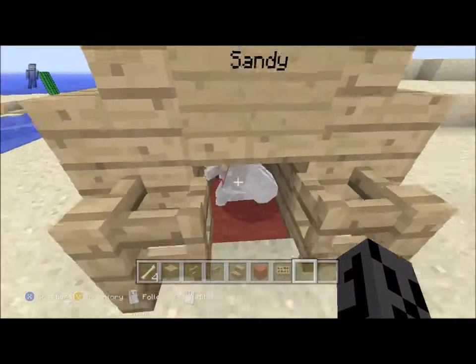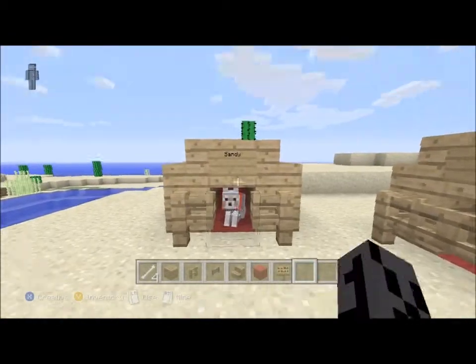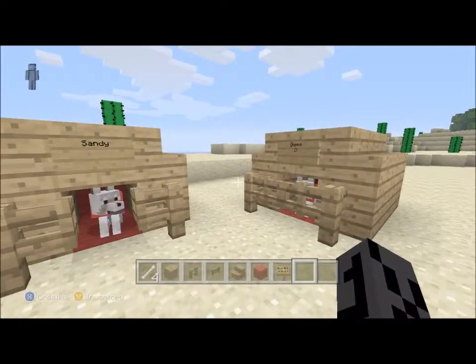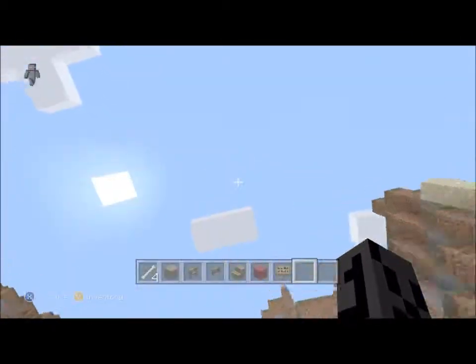Get him near the fence gate, sit him down, and just push him in like this. Then you just want to shut the fence gate, or open it, however you want. Thanks for watching — TommCraft.